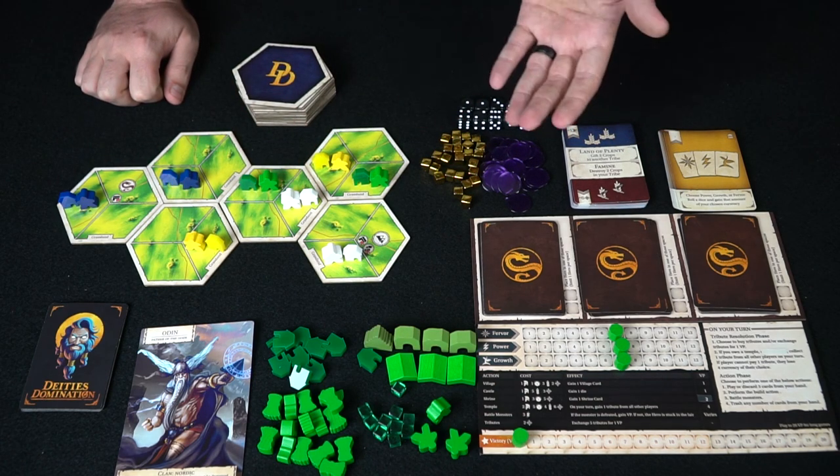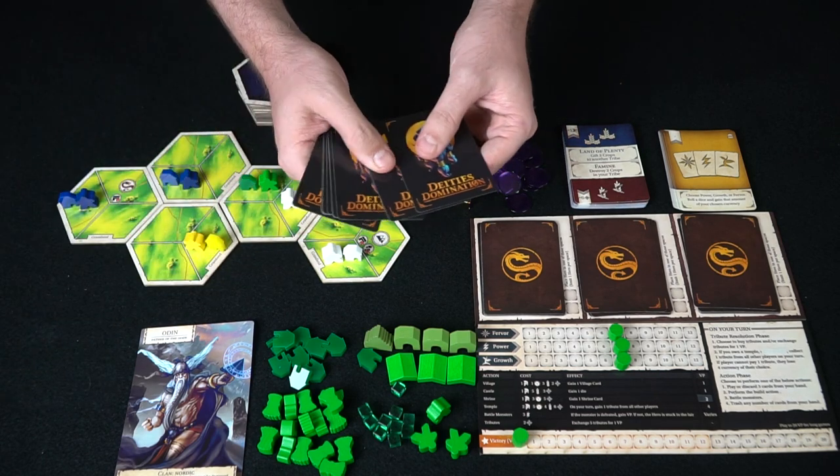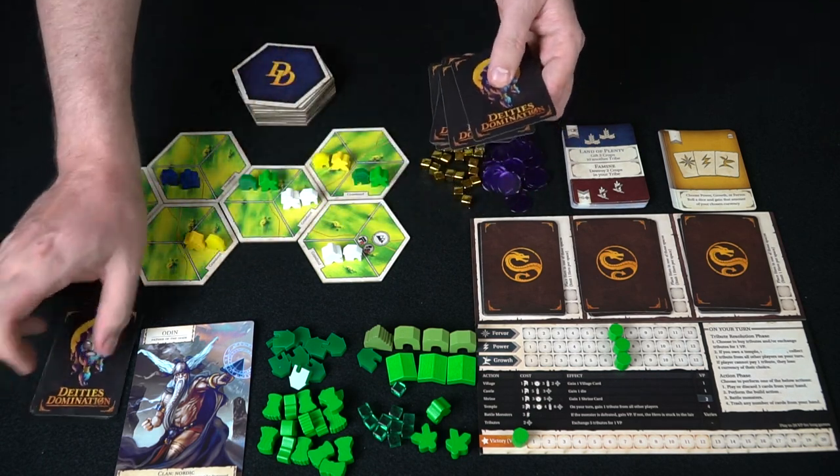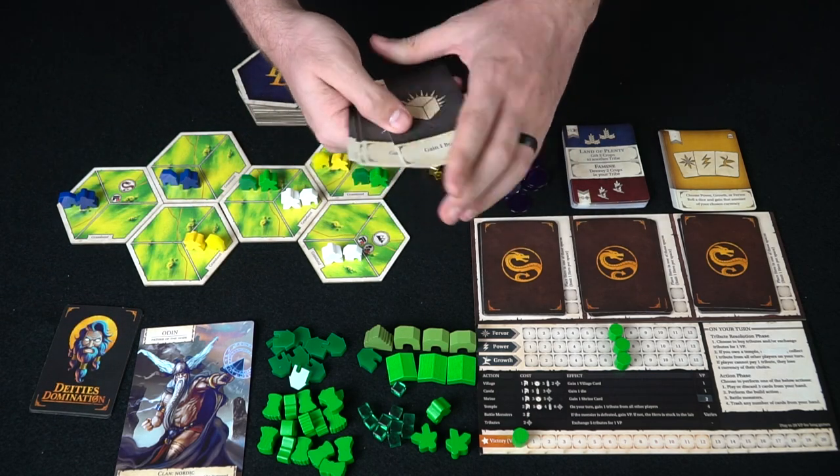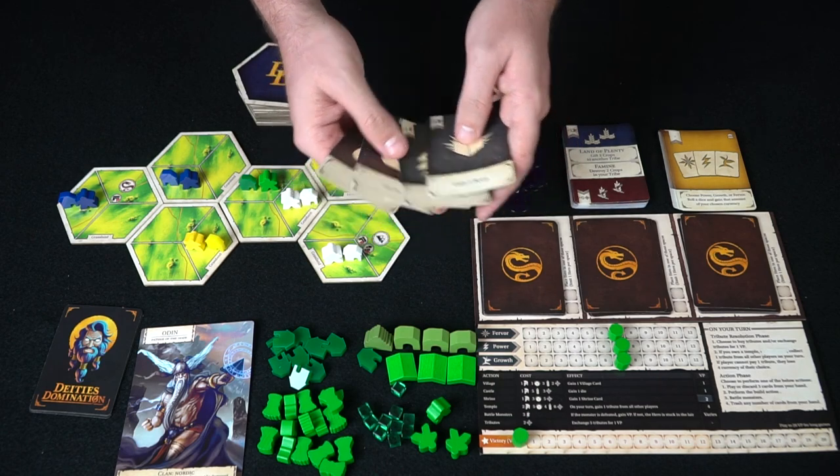After setup is done, the first player gets to go. You draw six cards from your deck — a little extra different from the normal deck builder — and then you'll have all these different cards in your hand.